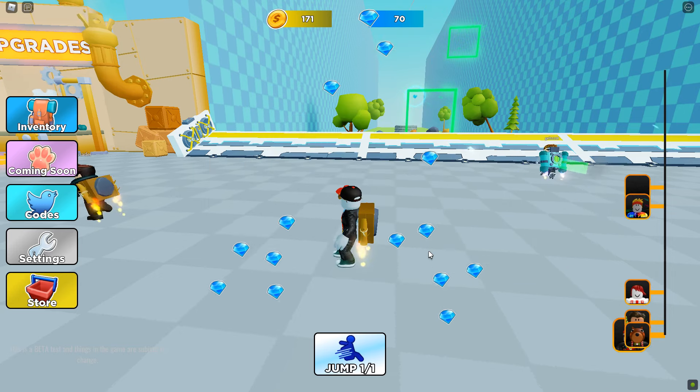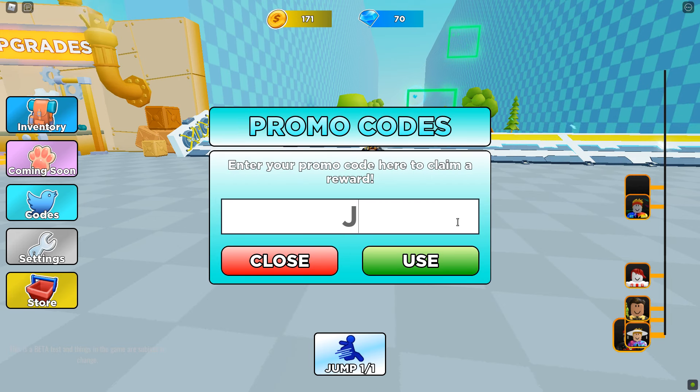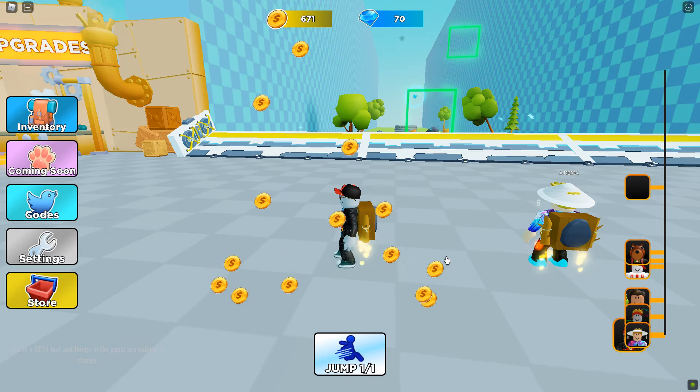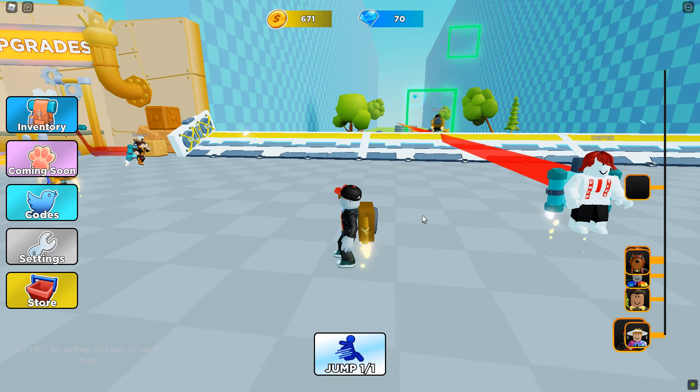Here are the codes we have: '5001likes' is a code — we got a bunch of gems out of it! Another code is 'jetpackjumper10' — there we go, we got a bunch of coins out of that. Sweet!